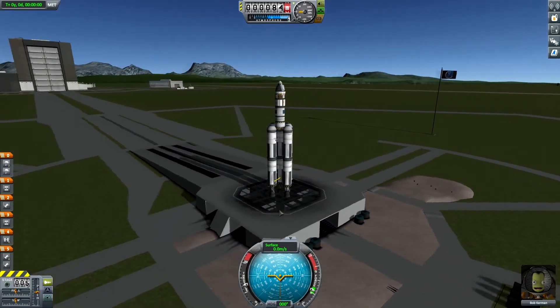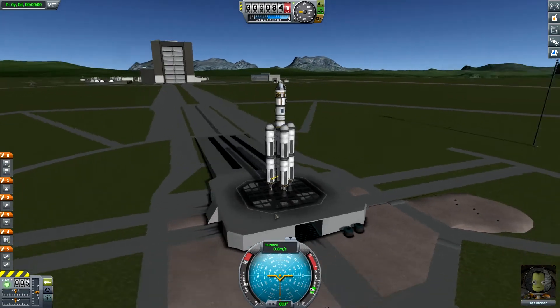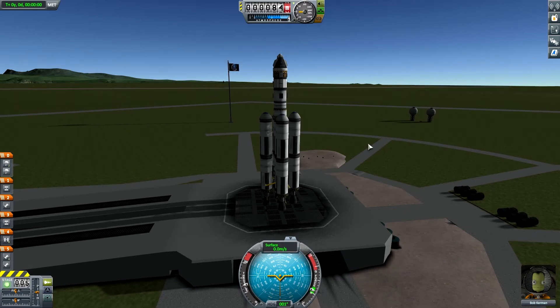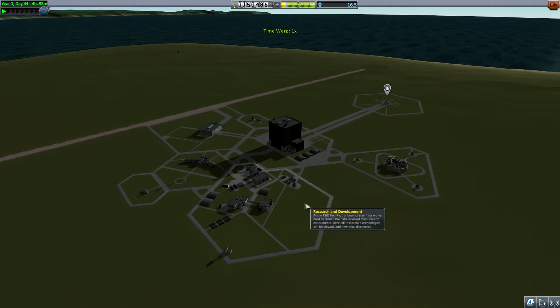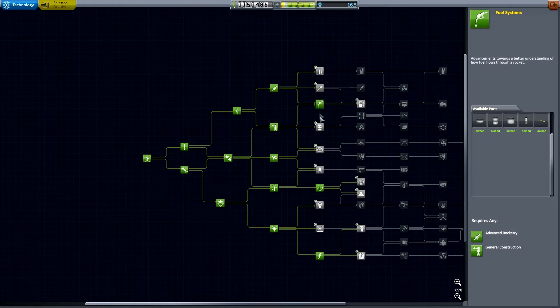Hello again ladies and gentlemen, Sokka here with another episode of Kerbal Space Program 1.2 Career Mode. When we last left off, Valentina was able to bring back a ton of science which I spent at the research and development station. I got the middle tier, fuel lines, the stability inline stabilizer, and some solar panels.